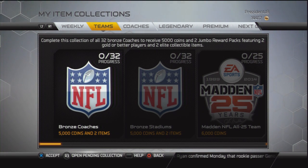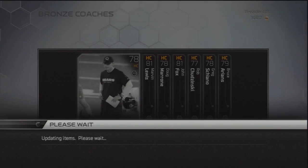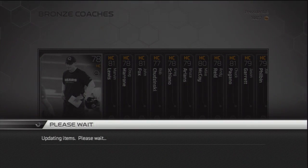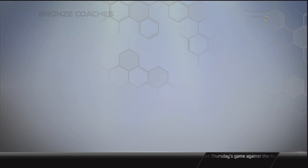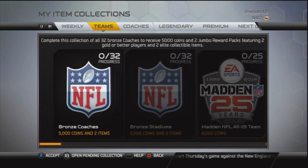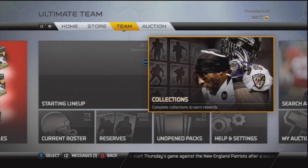These bronze coaches normally wouldn't sell for that many coins, but now there's coins to be made. You saw the reward — you get 5,000 coins and you get 2 Jumbo Reward Packs, which can definitely always pay off and you can make a lot of coins off those. You also get 2 collectibles, though I'm not exactly sure what the collectibles are.